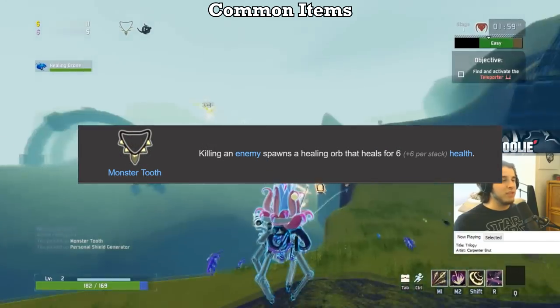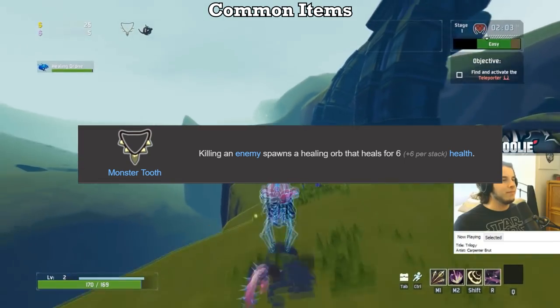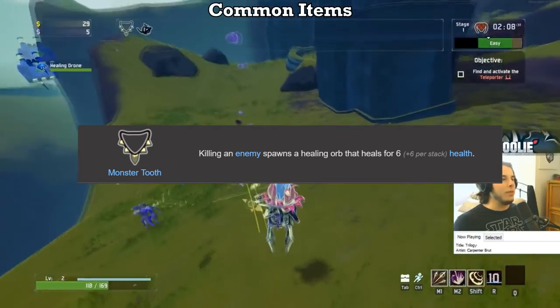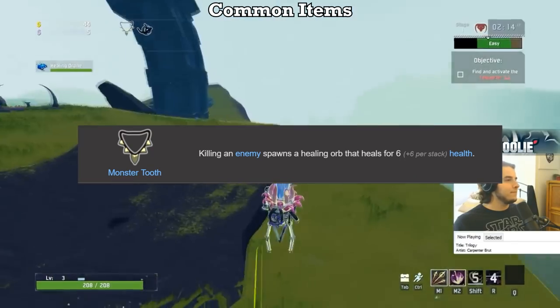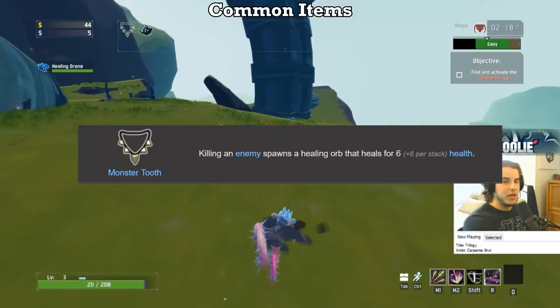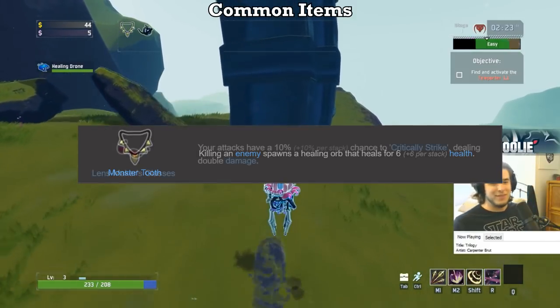Moving on to the Monster Tooth, I'm going to give it a D on the Mercenary and an F on everybody else. Even with the 50% buff that the June update brought, Monster Tooth sadly still is one of the worst items in the game. Not only is it situational — you only get the effect from killing monsters — the HP restore is far too low, and the orbs have to be collected from basically melee range. Hence, it is slightly better on Mercenary. For the rest, only pick this thing up to print it into other items. It's just bad.